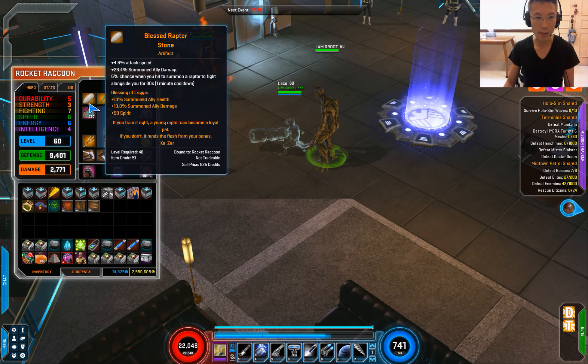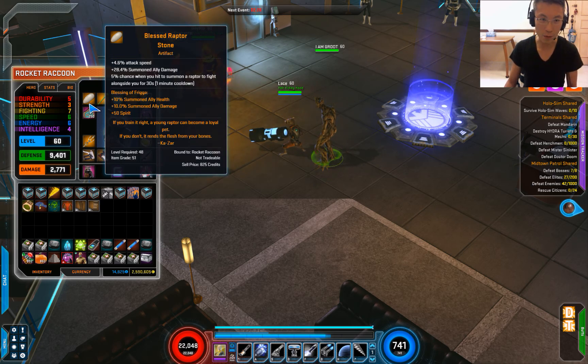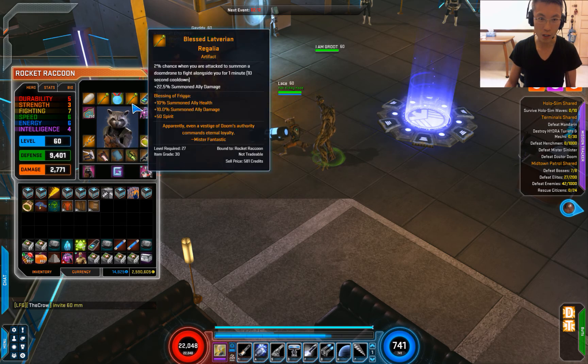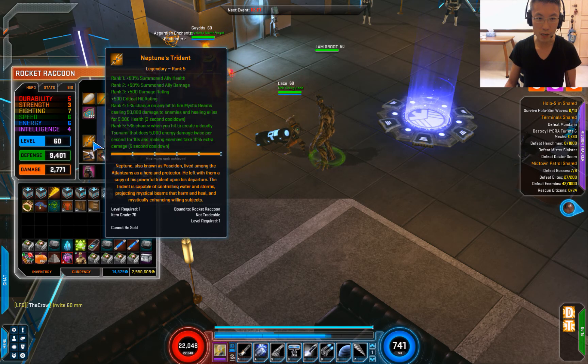I further boost it with Flika, which gives an extra 10%. Then there's Begalia — the advanced version gives another 28%, and the normal version is 22%. These fields add up together to give you a very nice boost to summon ally damage. For the legendary, it's Trident — no doubt about it. It's the best build for Raccoon. It gives health damage, 50% damage as well, and it also heals the pets.